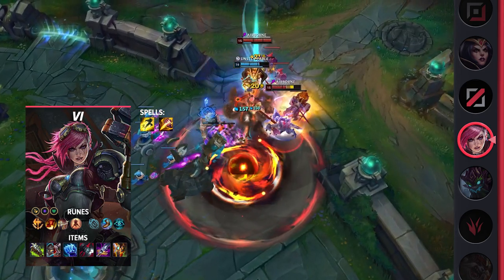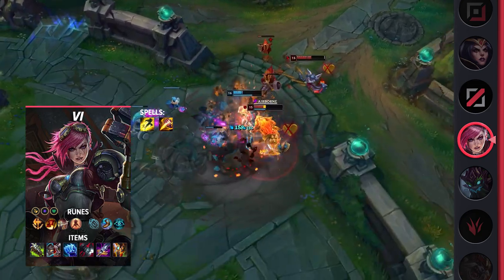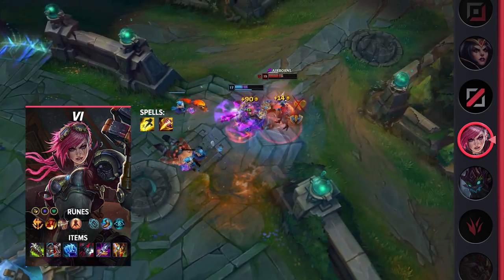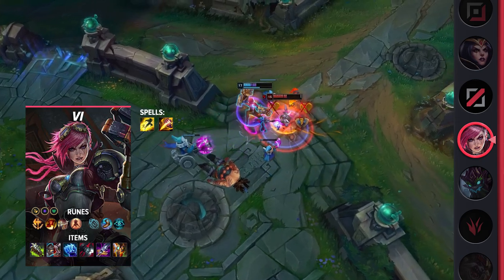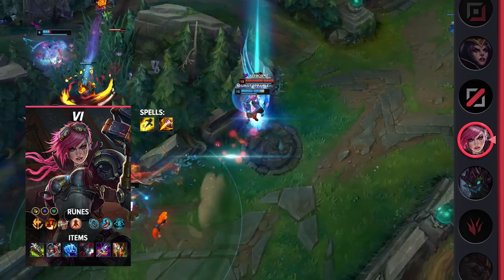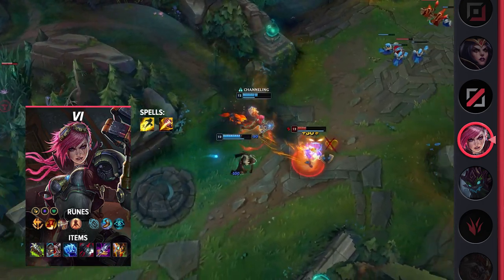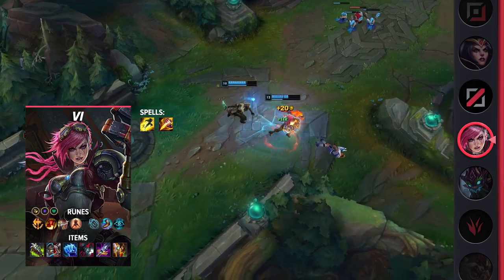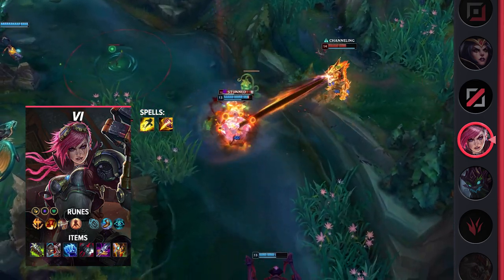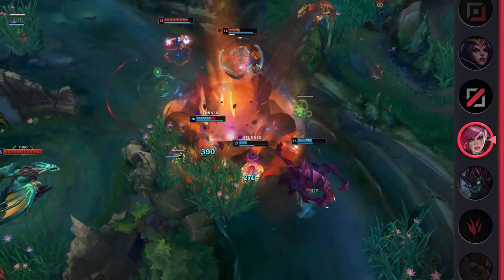These runes will give you great brawling both early on and later into the game. When it comes to your items, you'll be building Kraken Slayer, Defensive Boots, Iceborne Gauntlet, Black Cleaver, Maw of Malmortius, and finish off with either GA or Death's Dance. Vi is a relatively easy champion to play and she also offers a healthy yet fast clear. She's able to dish out decent ganks pre-level 6, but when she hits level 6, she pretty much guarantees a kill on every single gank. Even if you don't get a massive lead, she can provide her team with high utility and frontline. Vi is really a relatively low-risk yet high-reward pick.